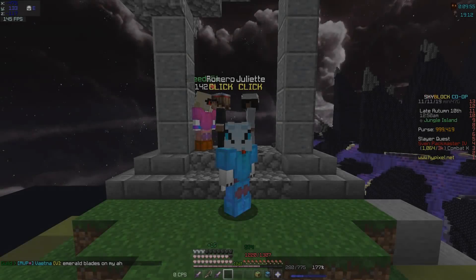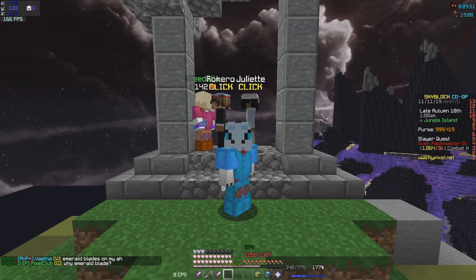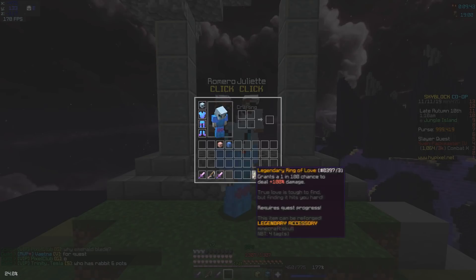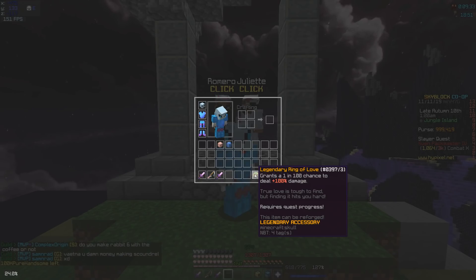Welcome back to another Sky Blog video. Today I'm going to be showing you guys how to do the Romeo and Juliet quest line. The reason why you should be doing this quest line is purely because you get a legendary talisman, and this grants a 1 in 100 chance to deal 100% damage.